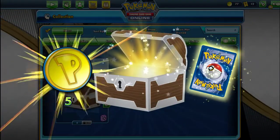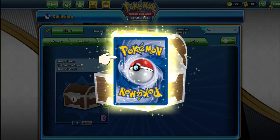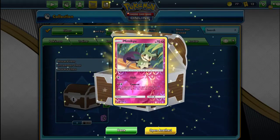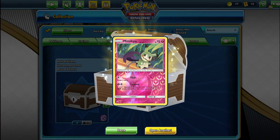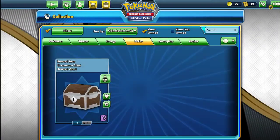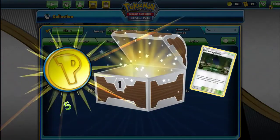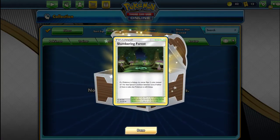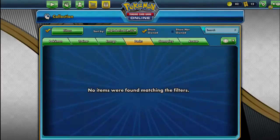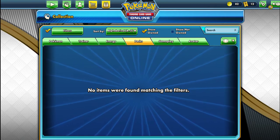Five more coins. Oh, this one's good — we got a reverse holo Mimikyu! Not bad. Final chest: five coins and a Slumbering Forest. Alright guys, hopefully you all enjoyed the video. If you did, make sure you subscribe and follow. I'll see you guys in the next video!